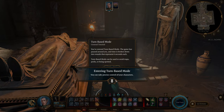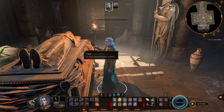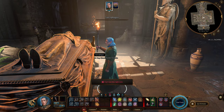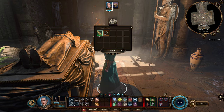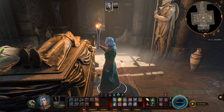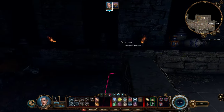We are now in turn-based mode. Right-click on the chest and press open, then left-click and take the two items. Now for the next stage, the trap is going to try to kill us — as you can see, the trap is almost ready to fire.